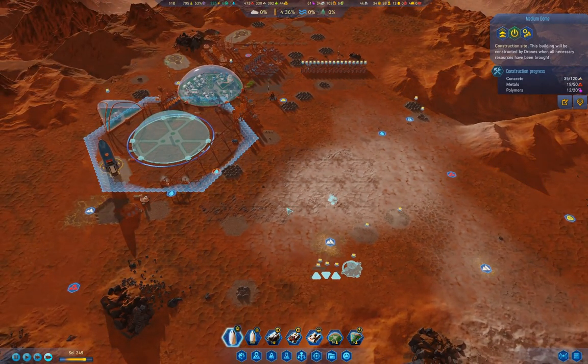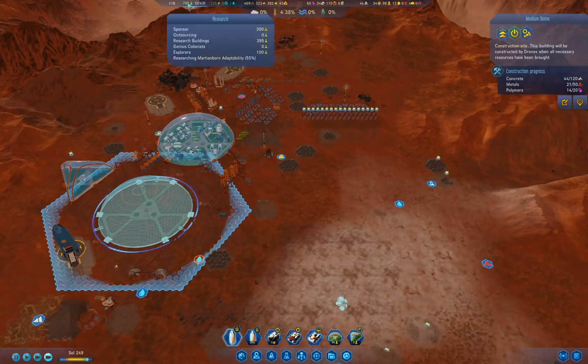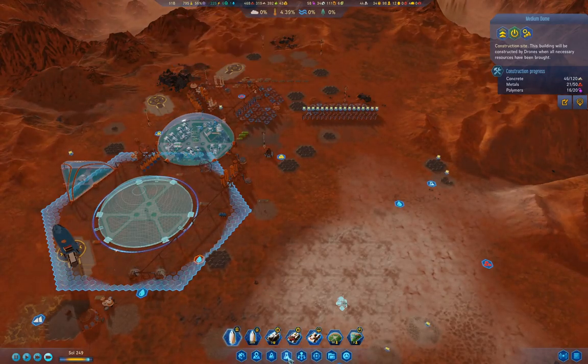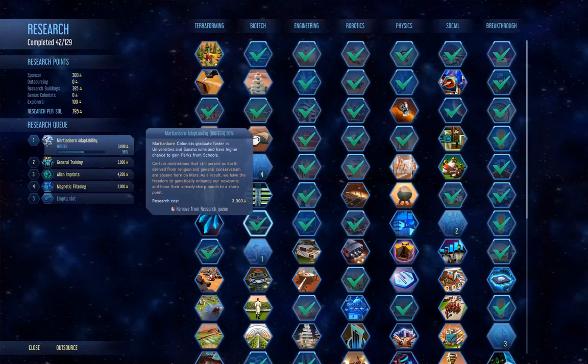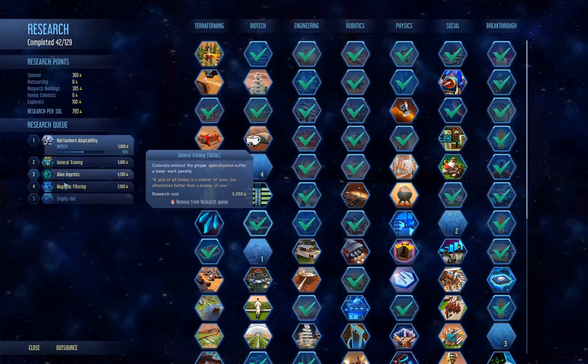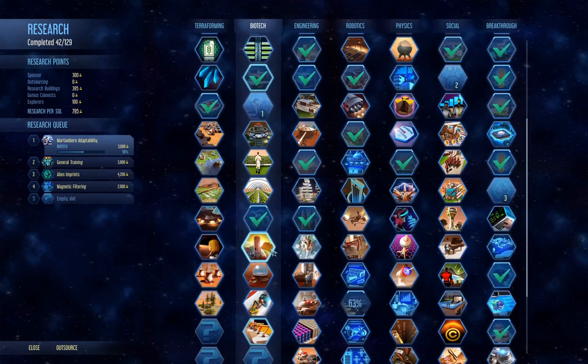What I really want is shuttle hubs — those would be brilliant because then I can actually get resources wherever I need them. We're doing Martian-born adaptability. Let's check in on the science — Martian-born adaptability means universities are faster. We have stuff queued up there.